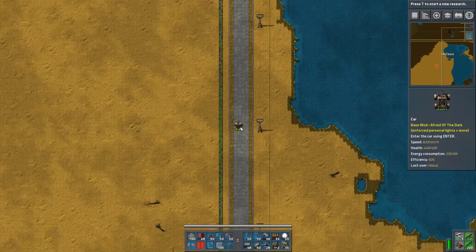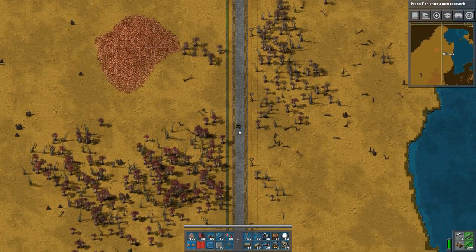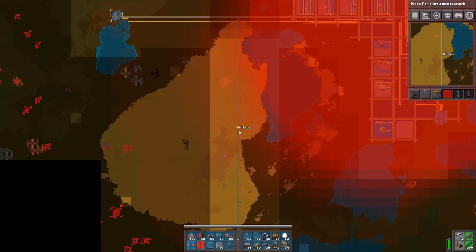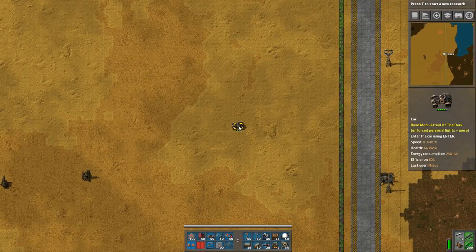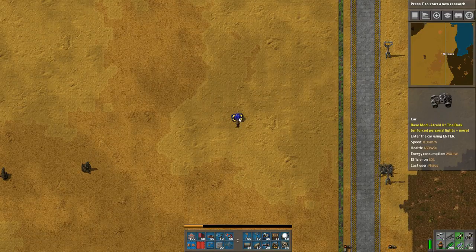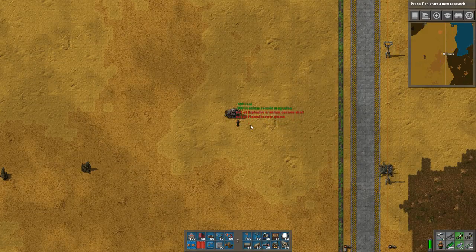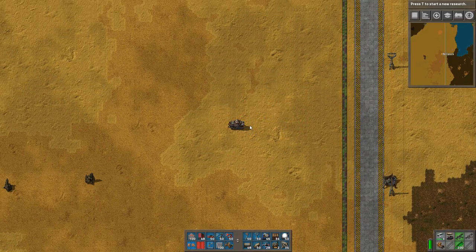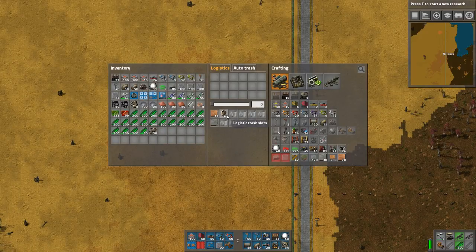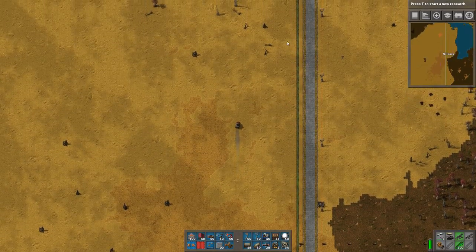I have to be careful about using my robots because they're kind of fragile. Let's jump out, get in this one — pick it up, switch to the tank, jump in and switch over. I will take all of my robots and put them in here because I don't actually want the robots doing stuff.